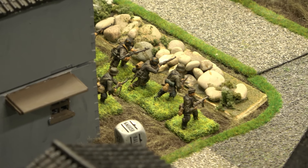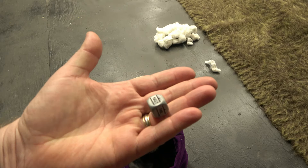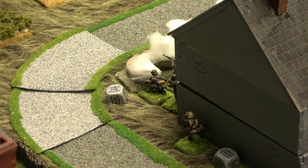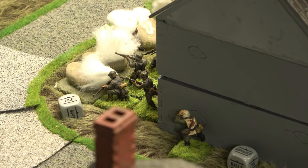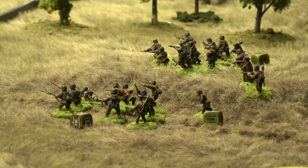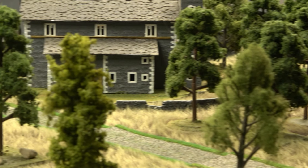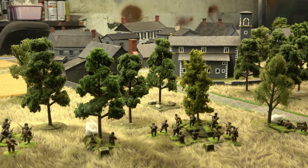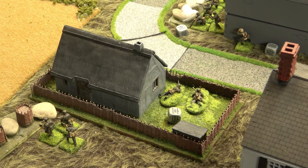A German squad behind the stone wall in the center of town goes on ambush. The German medic runs up along the wall on the north side — he was the ultimate failure last game — ready to bring somebody back to life. The Soviet captain snap-orders the assault engineers, guards squad, and medic forward into the center of town — now we're talking. Setting up for a good turn two.